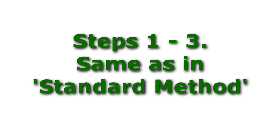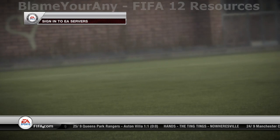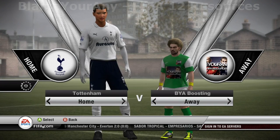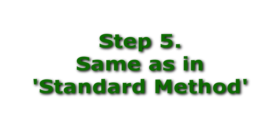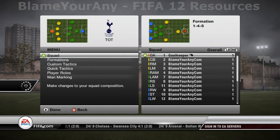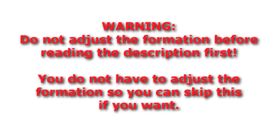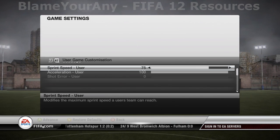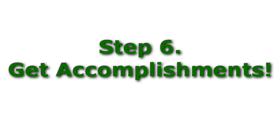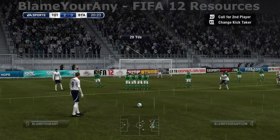Steps 1 to 3 are identical to steps 1 to 3 of the standard method, but if you wish, you can skip step 3 as you can change the BYA boosting team's formation during step 5. For step 4, you'll want to start an exhibition match as your virtual pro's team against the second controller-controlled BYA boosting team. Step 5 is the same as the standard method, but now you can edit the BYA boosting team's formation using the second controller before the match. Just don't forget to adjust the gameplay sliders and rules, as these will help you out a lot. In step 6, you can control the BYA boosting team to create certain scenarios, which can help you unlock accomplishments that you may find tricky using the standard method.